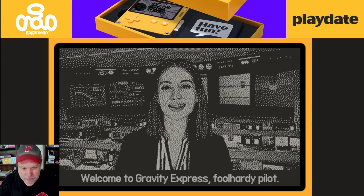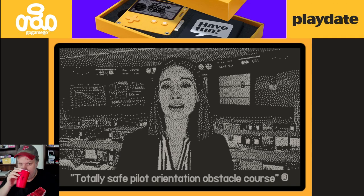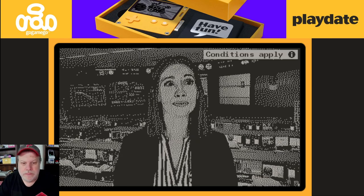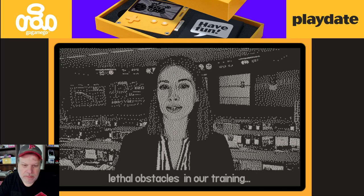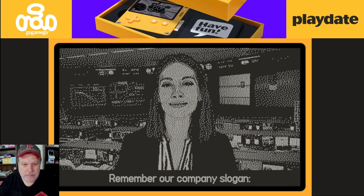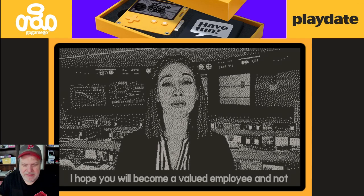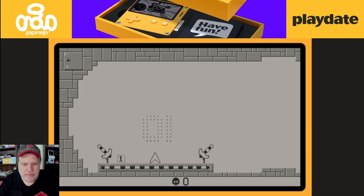Welcome to Gravity Express, full party pilot. To receive your license, you must complete our totally safe pilot orientation obstacle course. In case you're wondering why we use lethal obstacles in our training — clients won't pay extra for your funeral. You can die on your own time.